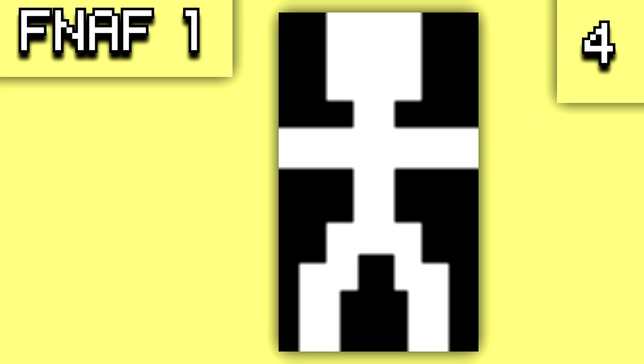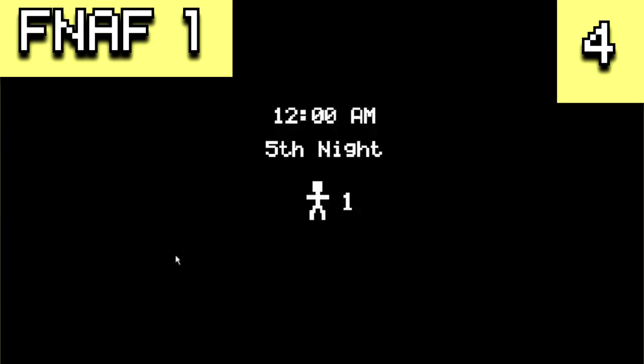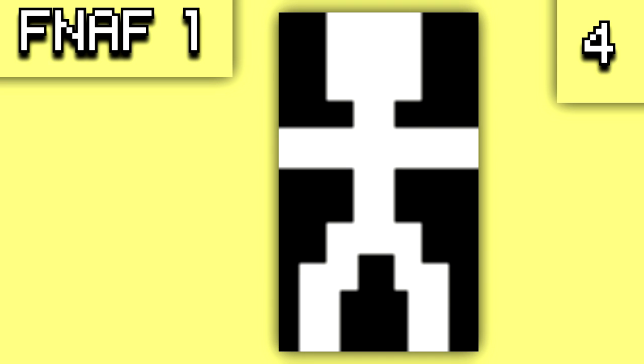A stick figure asset was used to display a life counter on the screen before each night began, as seen in early footage. There are two versions: one for the menu and one for the 12am screen. Running out of lives would have forced the player to restart from night one — just imagine dying on night five three times and going all the way back. There is also text that says 'lives,' further confirming this feature.